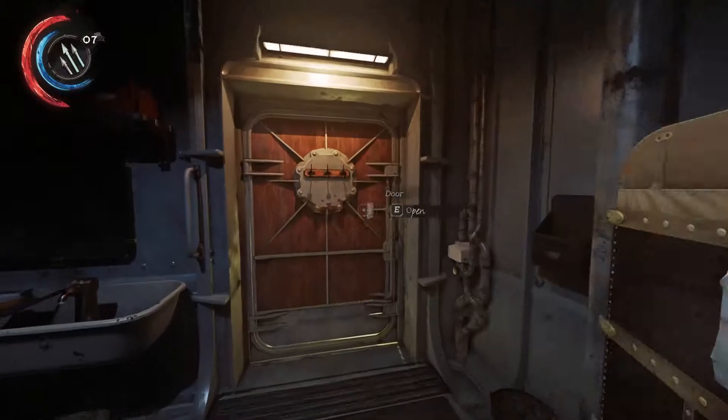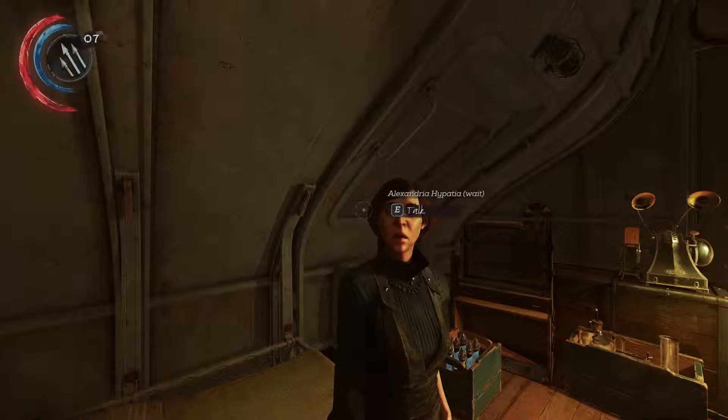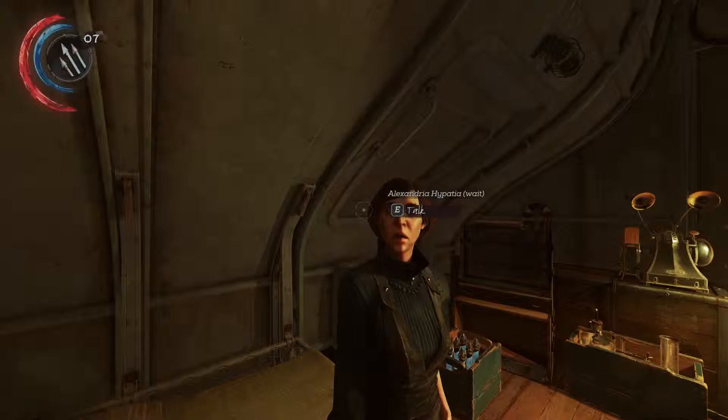At the beginning of Mission 4, you start off on the Dreadful Whale, and you can find Hypatia in this room here. All you have to do is speak to her to begin a cutscene, and once the conversation ends, the achievement will unlock. Counter Serum — Achievement achieved.